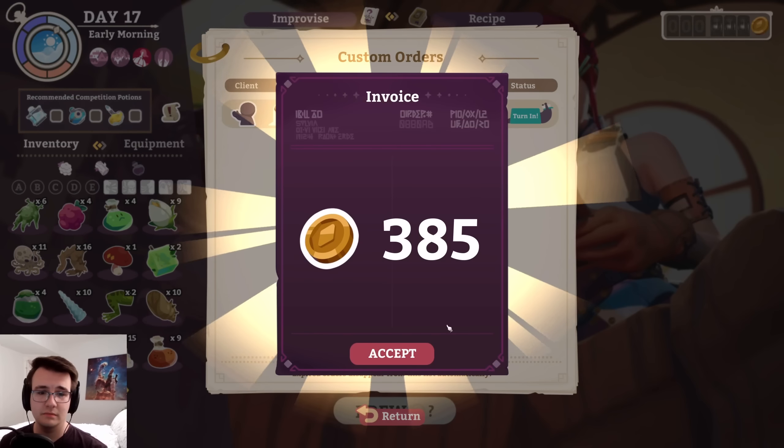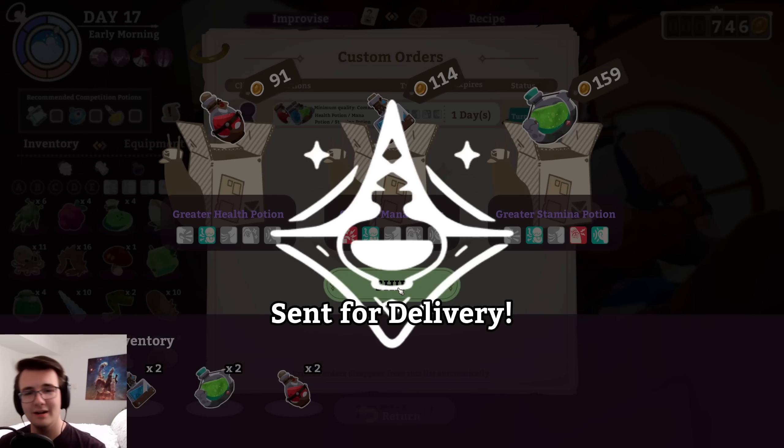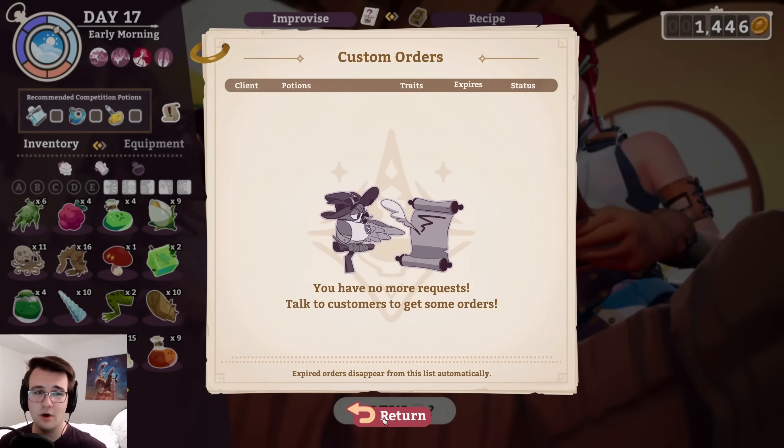Easy money here. This one's even better. 700 coins — making back those lost profits.